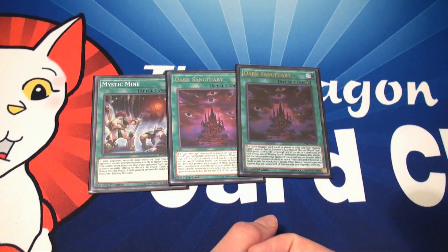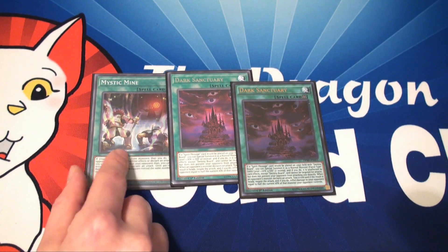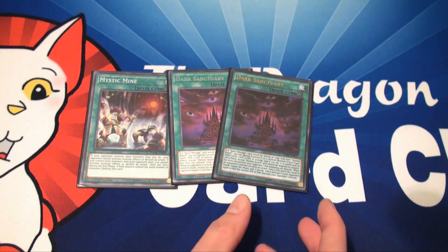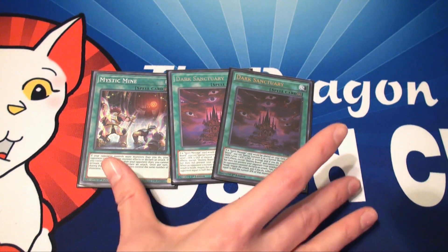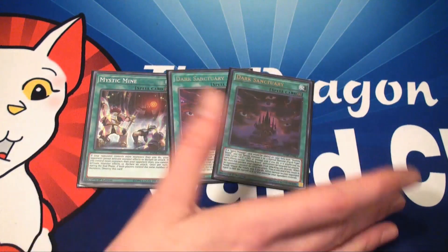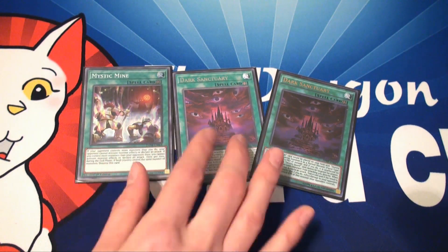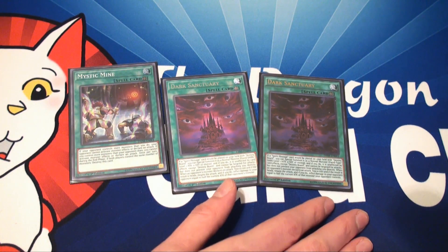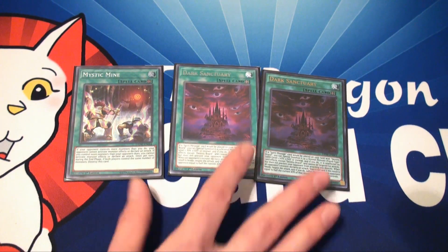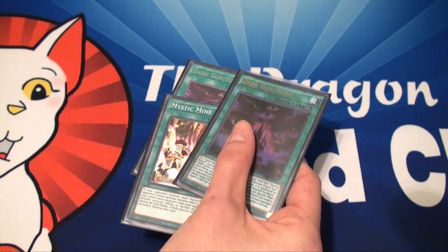This is where Dark Sanctuary comes in. Once you have all your letters set up, you can replace Mystic Mind with Dark Sanctuary, and it will open up your front row to finish the message. After experimenting and playtesting, three Dark Sanctuary and three Mystic Mind didn't quite work, but when you combine them, it's the secret formula to get your spirit message out.